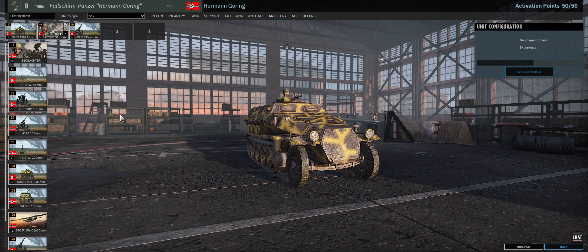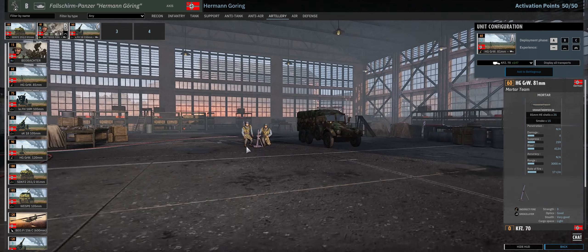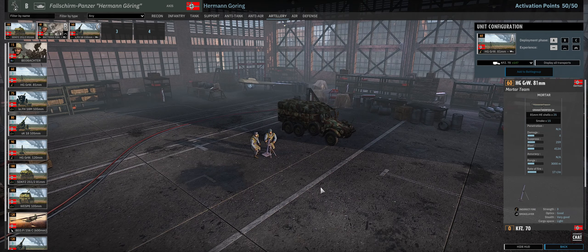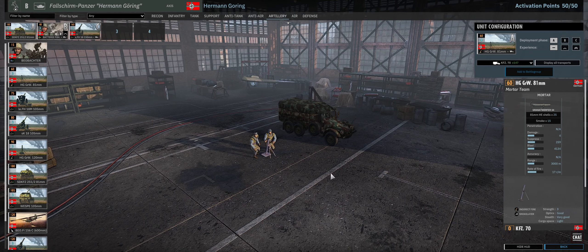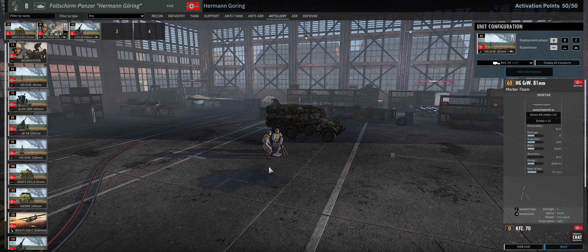Here we are in our Artillery tab — in this case, the Hermann Göring. We're going to be hopping around a little because no division has all the types of things we want to look at. First, we're going to start with our mortars. Mortars are extremely useful. They are an artillery piece you should consider bringing in most divisions because basically every division has them. Every division has an 81mm mortar. This is very effective — consider taking this in every division. It's low cost, can do a lot of damage, has a solid range, fires very quickly, and is relatively accurate for its caliber. Usually, these work best in pairs.